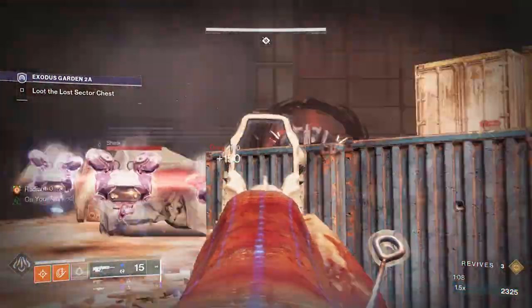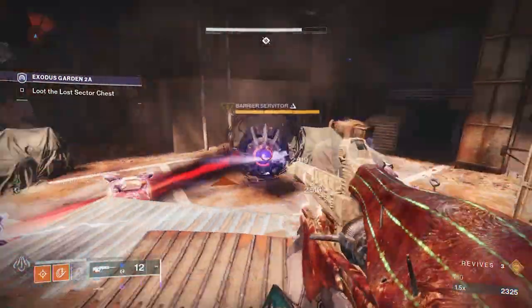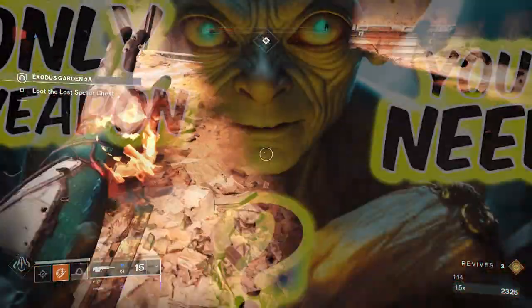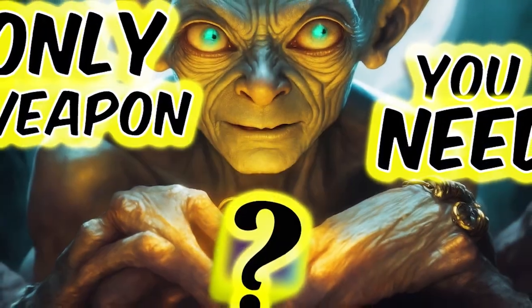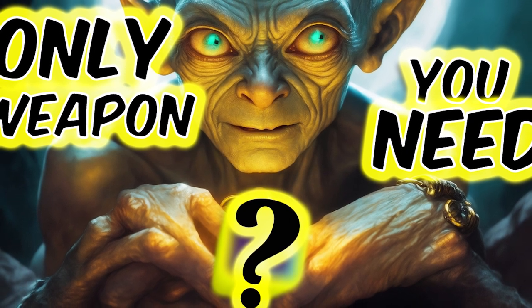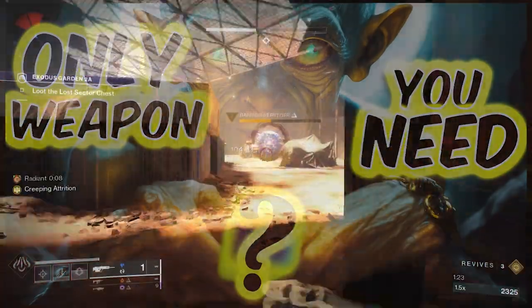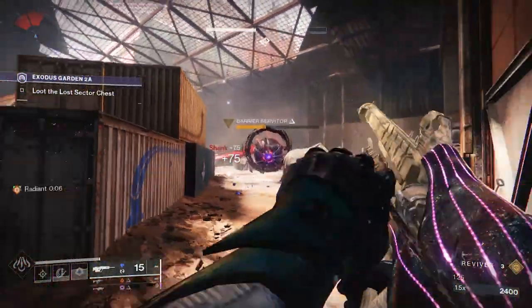It is good to know that Wicked Implement can stun all types of champions alone without any mods. Do you want to know how? I made a video about another weapon with the same functionality — there is a link to that in the description and top right corner, along with lots of broken builds this season. Check them out, guys. It's free.